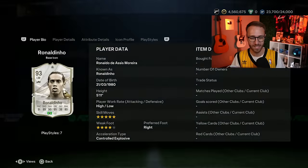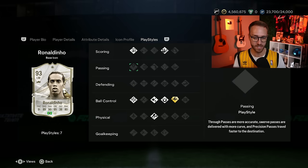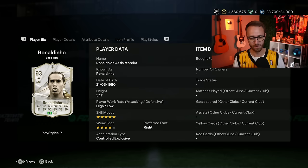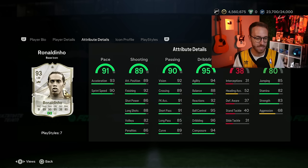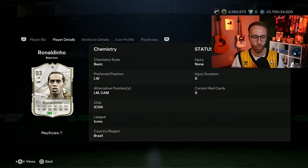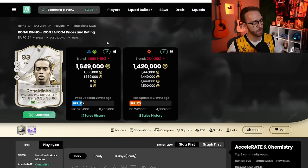It's still Ronaldinho. He only has Trickster Plus, which is the second worst playstyle plus in the game behind Flare in my opinion. But he's got Trivella, he's got Technical, and it's just Ronaldinho. He's five-star, four-star. He's got the Dino body type in game, he's got the ponytail. He's got whatever you want out of Ronaldinho. That's why this SBC has so much hype, even though it's coming in at 600,000 coins above market value.